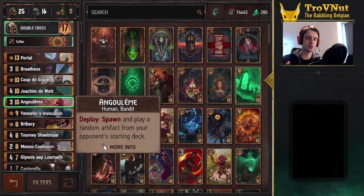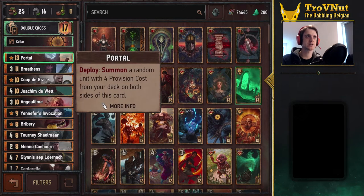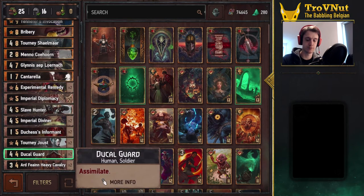Especially with Assimilate, she triggers that multiple times over the course of using that artifact — that should hopefully be a scenario you can use just multiple times, triggering Assimilate every single time. To accommodate for that, I've also added Portal to the deck, which basically allows you to summon a random unit with four provisions from your deck on both sides of the card. For that I've added four-provision cards which all have Assimilate.